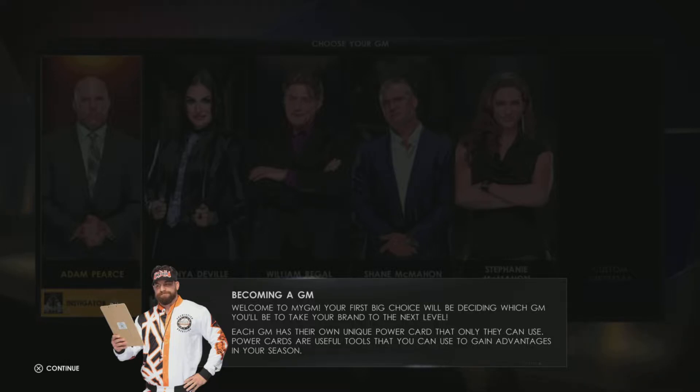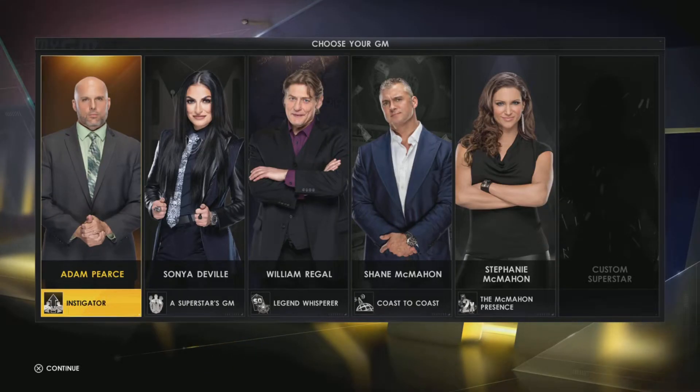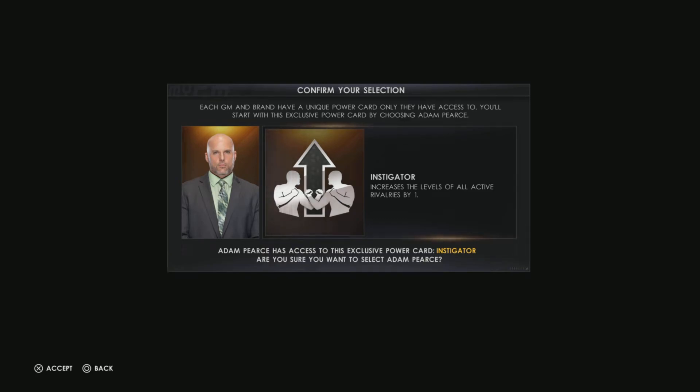Becoming a GM - welcome to my GM. Your first big choice will be deciding which GM you will take for your brand to the next level. Each GM has their own unique power cards. As you can see, we have Adam Pearce, Sonya Deville, William Regal, Shane McMahon, and Stephanie McMahon. If you hit X on it, the power card's right there.